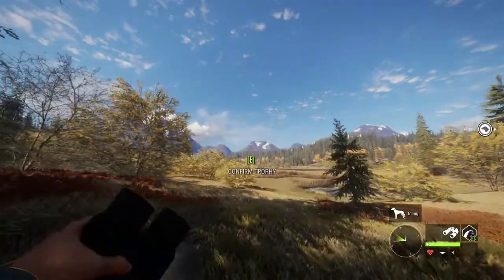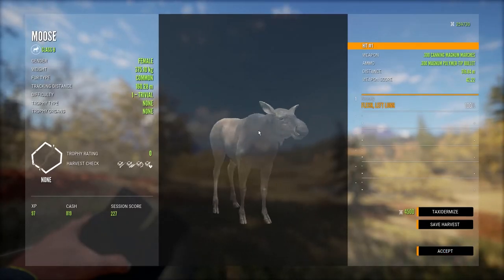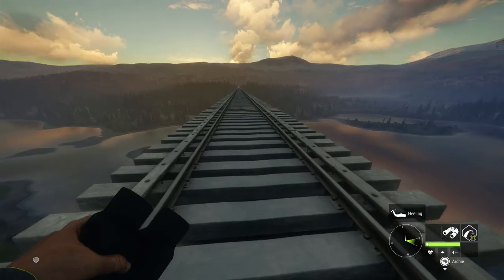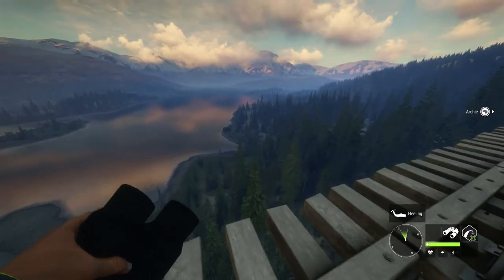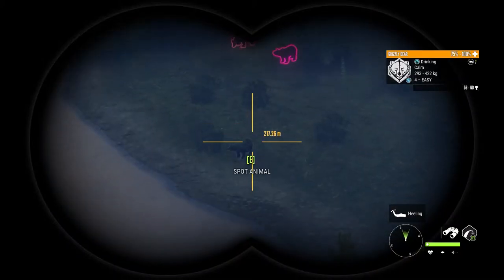Now we're going to head over to the Yukon Valley looking for grizzly bear. If you don't know about this location, it's up at the top right of the map. This bridge - if you come up here during the drink time of grizzly bears, you find them absolutely everywhere. And that's exactly what's happened right now.